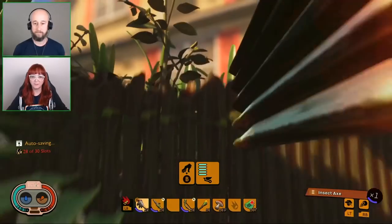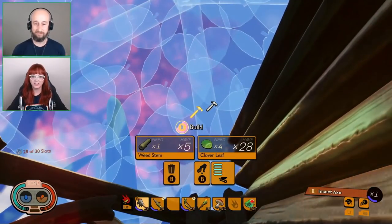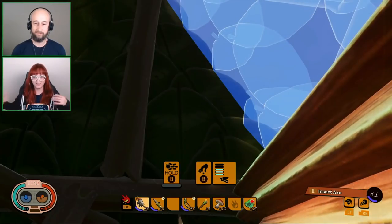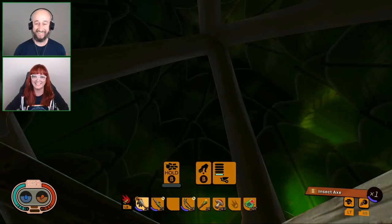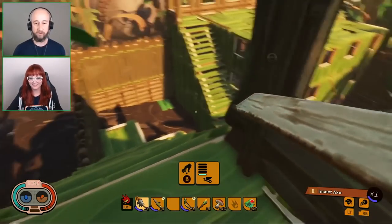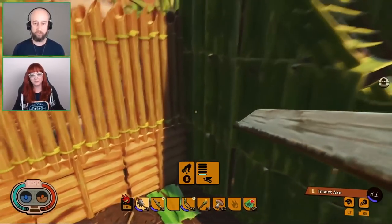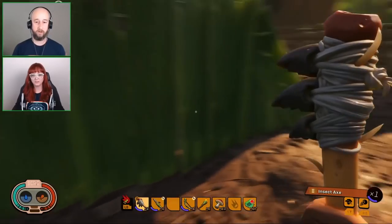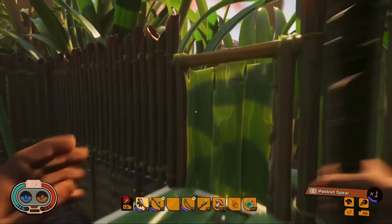I really like the way that the view changes in both first and third person — in third person you just look super strong, and in first person it's just like, look at all this stuff I'm carrying. So we do have first and third person cameras, and you can play however you want. If you like to explore in third person you can do that, or if you want to fight insects in first person, you can do that as well. It's up to you how you want to play.